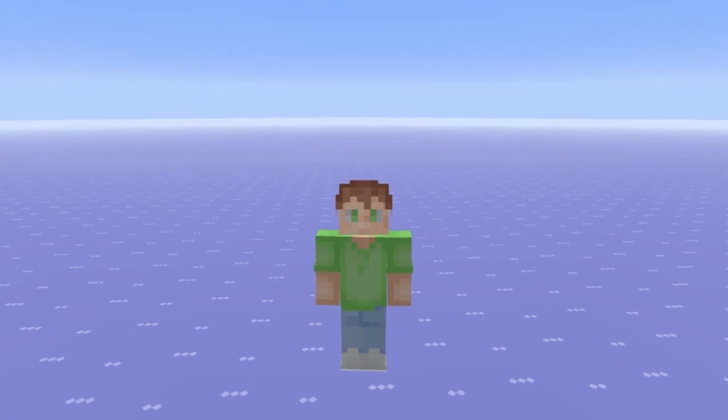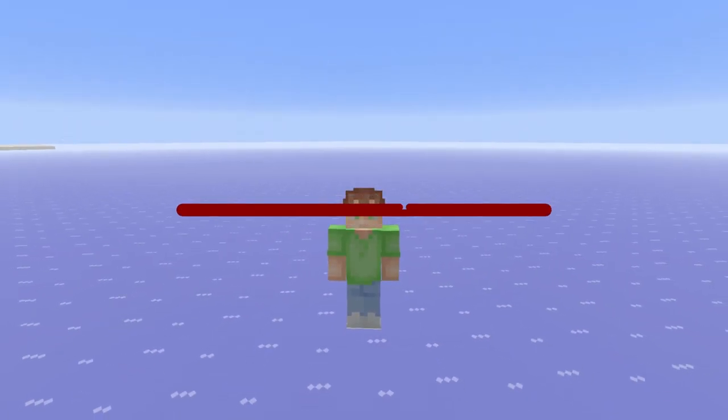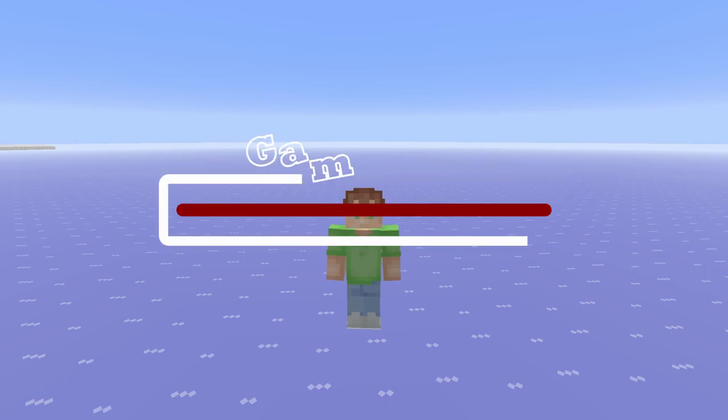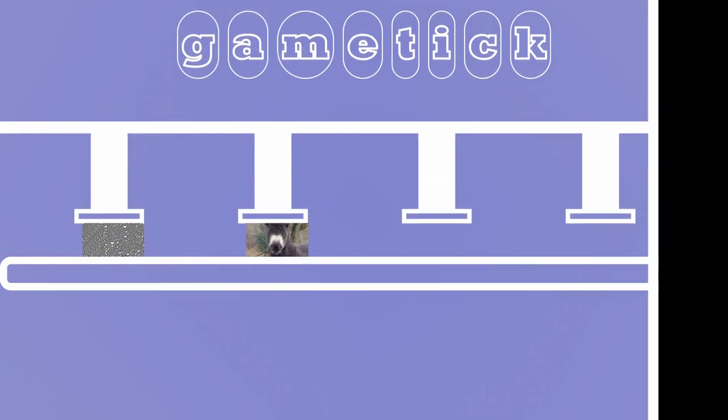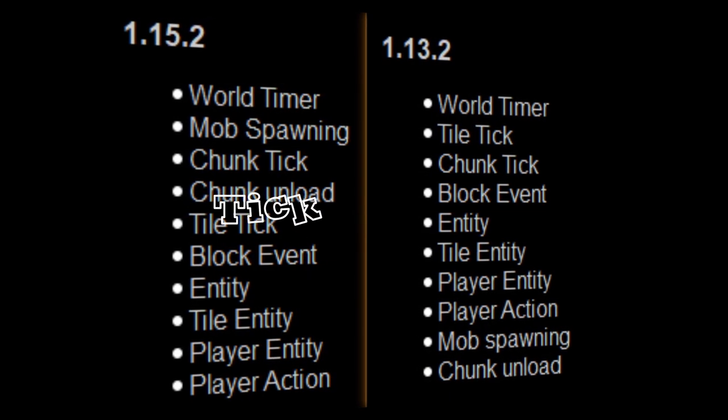Next we have the entire basis of the video: the Zerotick. A zero tick is a redstone pulse that powers and depowers in the same GameTick. Each GameTick is divided into many different sections, much like an assembly line, and each one has its own job. If you look on screen, you can see each section, called Tick Phases.